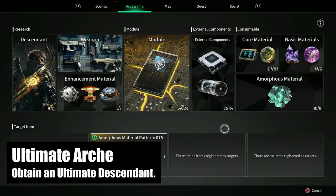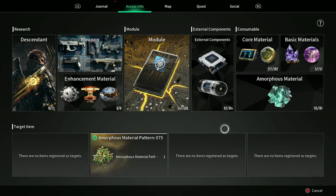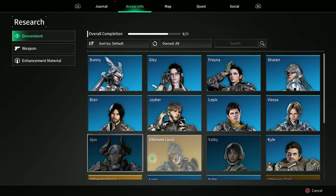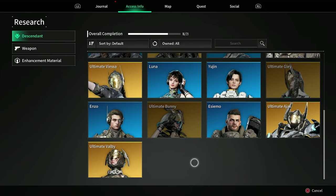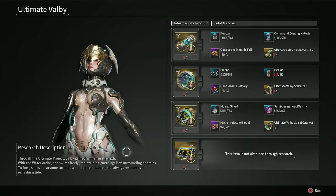When it comes to getting an ultimate descendant, you have a variety of options. If you've already gotten an ultimate descendant, this challenge will be done retroactively. For everyone else who still needs to get one, farming one up is going to be challenging no matter what. You have ultimate Lepic, Viesa, Glay, Ajax, Bunny, or Valby to choose from. By far, I think one of the easiest ones to get your hands on is ultimate Valby, which has a number of different ways to get various pieces. So let's quickly take a look.